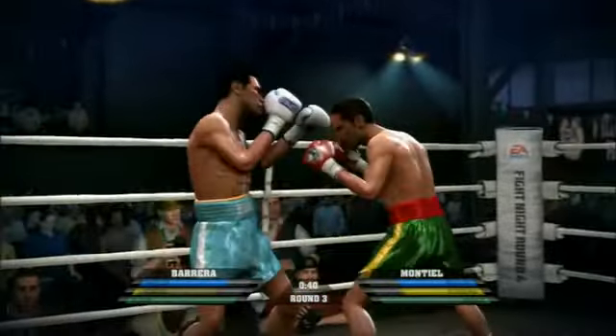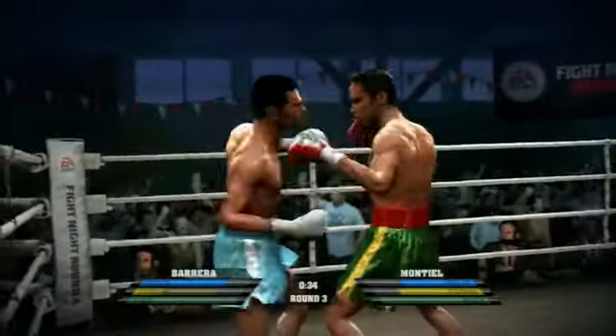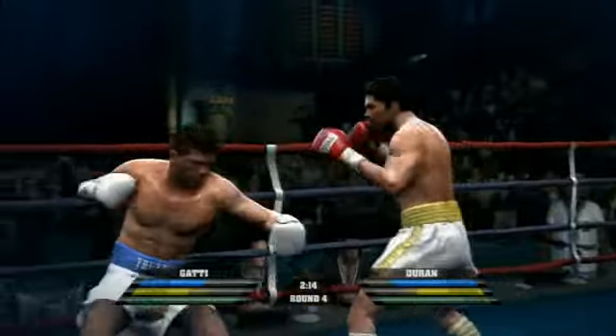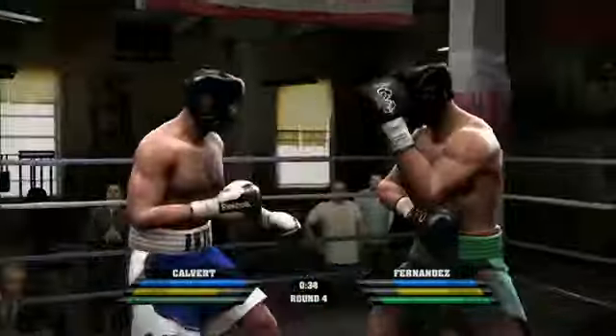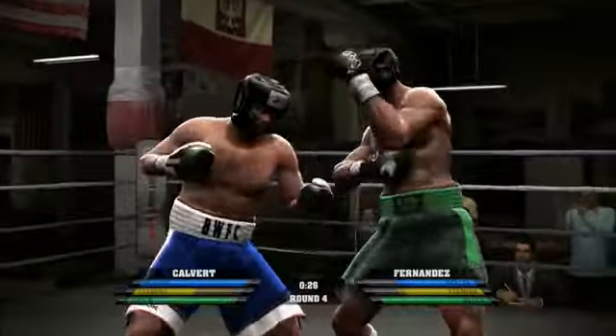Many of the controls in Round 4 will feel familiar if you played Round 3, but this year's action has a much more organic feel. Nothing about the fighters' movements feels scripted, so you need to look for openings before throwing punches, and every time you flick or rotate the right analog stick to throw a punch, any number of things can happen.